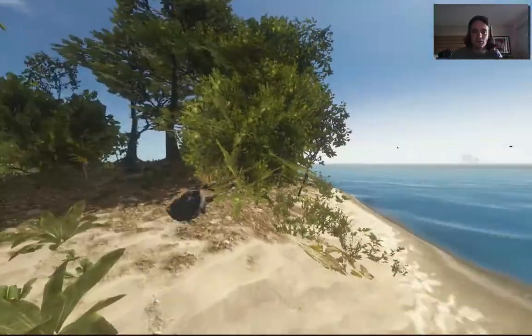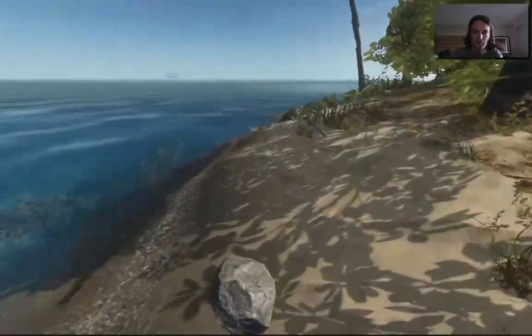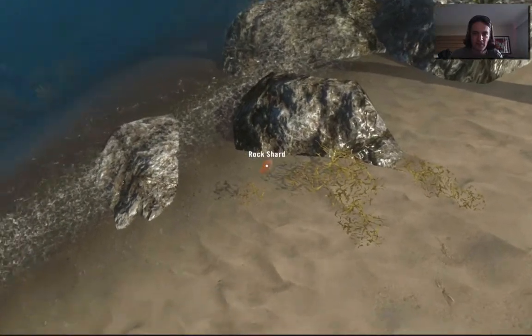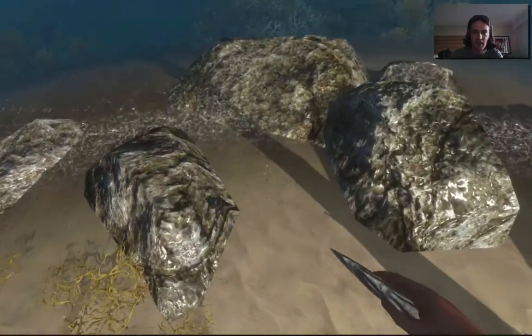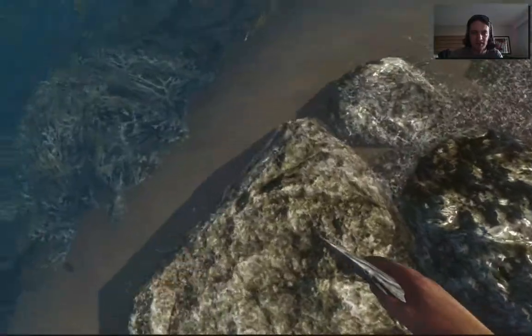When you find your first rock, you want to find another rock that's actually embedded — one you can't pick up — and bang it against it. What this will do is give you your first awesome man-made tool: a rock shard. Don't worry if it doesn't happen the first time; it took me about eight tries to break it.